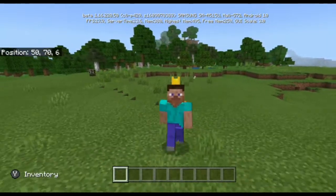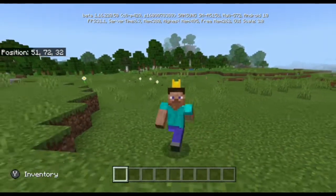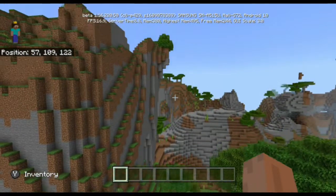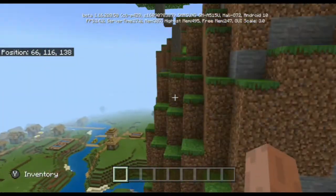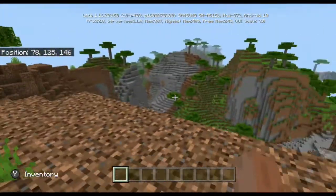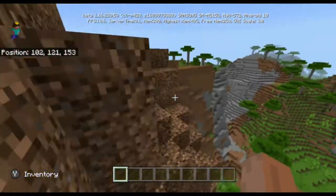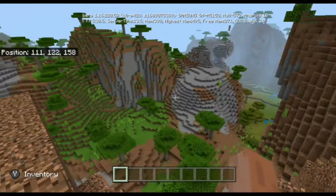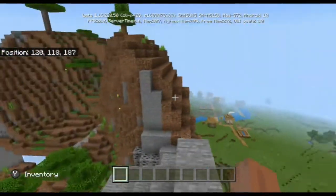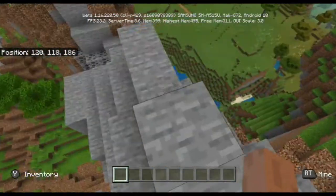Which is why it was all the more disappointing to find out that inside the beta, one of my favorite biomes — the Shattered Savannah Plateau — is still capped at its usual Y128. If we fly ourselves all the way up here, we can see that they are still pretty much capped at only Y128, whereas in Java Edition these can go all the way up to the build height at Y256.